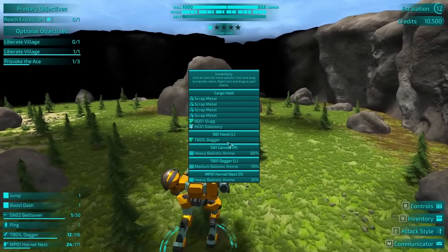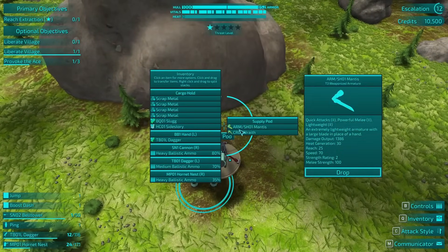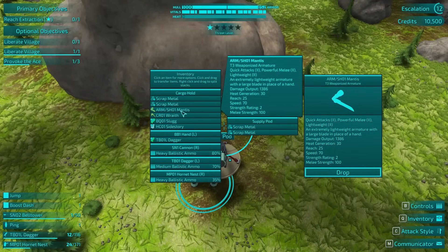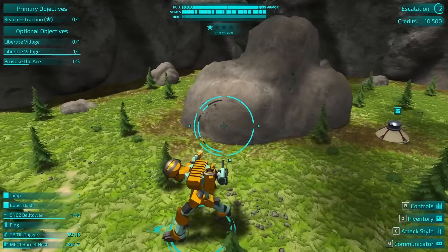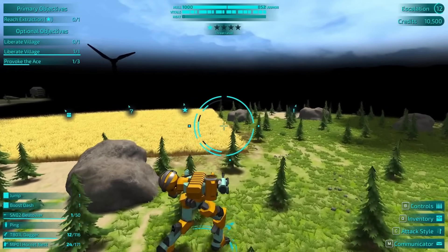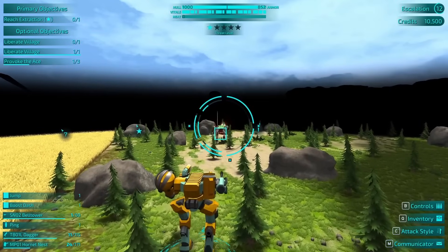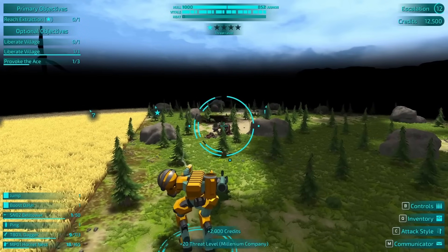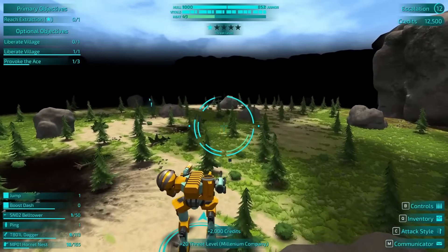I didn't actually look at the bell tower's efficiency. We have a mantis and a wraith. Looks like we're up to T3 equipment now. Anything else? No. Okay, so we've liberated one village. We've got to go liberate the other and then we've got to go provoke the ace.